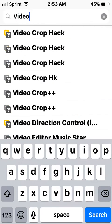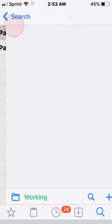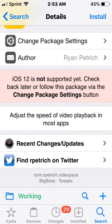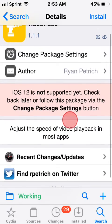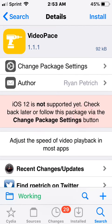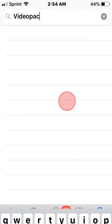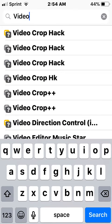This next one doesn't really target ads specifically, but you can skip through or fast forward certain types of videos - like if you have Netflix or whatever, you can adjust the playback speed in most apps. It doesn't work for all apps and it's not really for ads specifically, but it still is speeding up the video. I still want to mention it because it does speed up video content.